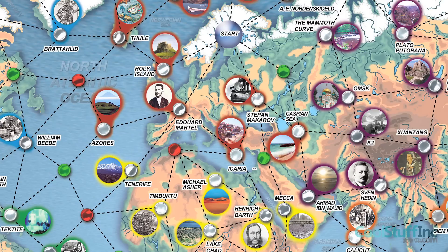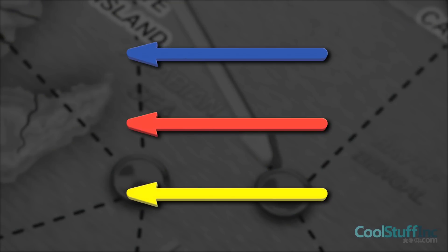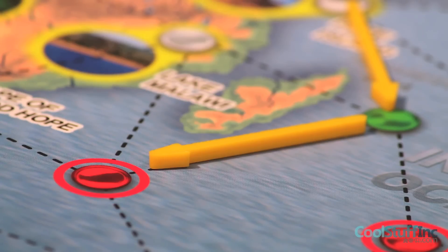Every arrow must be placed on the dotted line with the arrowhead pointing to the next location, or red or green dot. If the arrowhead is pointed on a green dot, that player may immediately play any additional arrow for free. If the arrowhead is pointed on a red dot, that player receives a ticket token.